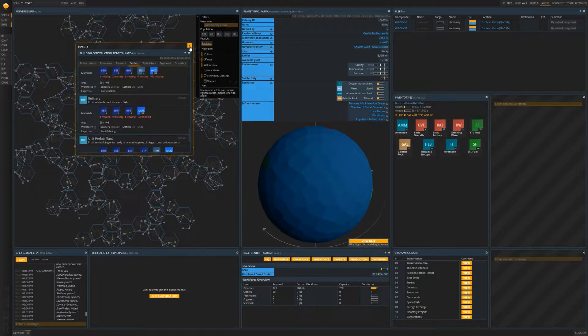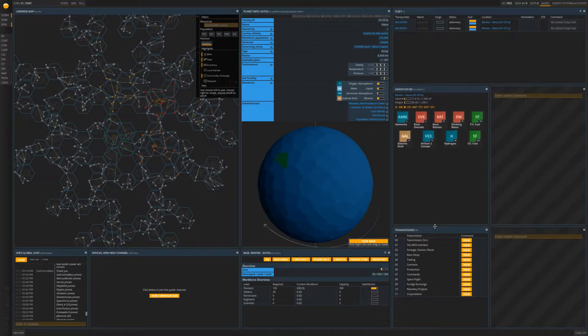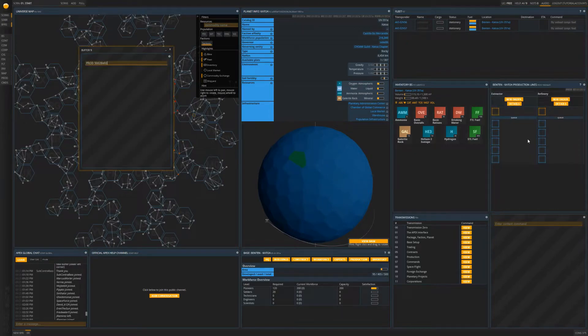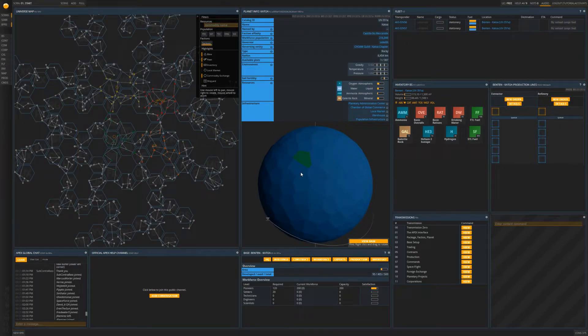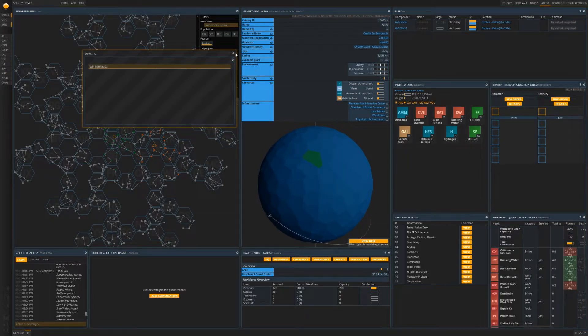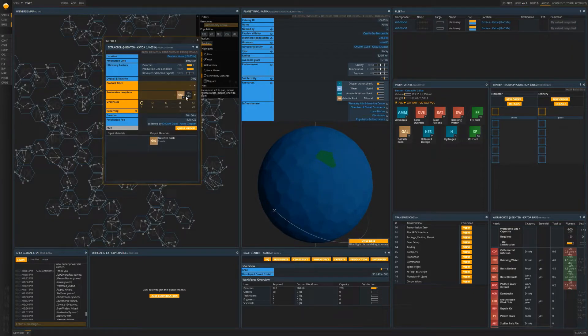Let's adjust the UI by expanding the bottom right two windows vertically a bit. Inside the upper right blank tile we are going to put your production information. So please navigate to your base tile and select production, then drag the tile that appears into the blank tile. Next, we also want to find out about the resources your workforce will consume to produce your goods, so select the workforce button from the base tile and drag it to the bottommost blank tile. You will now see in the production tile that you have two production lines.